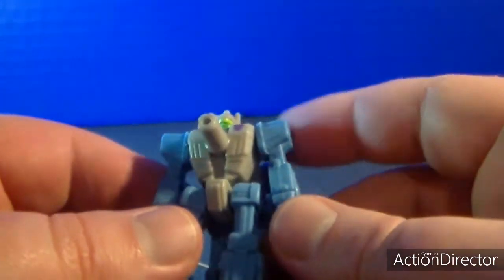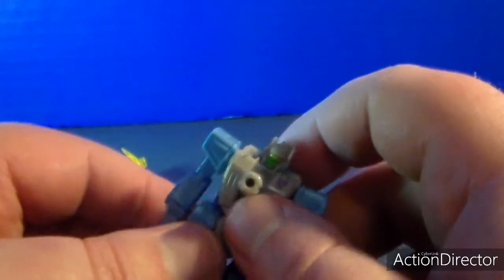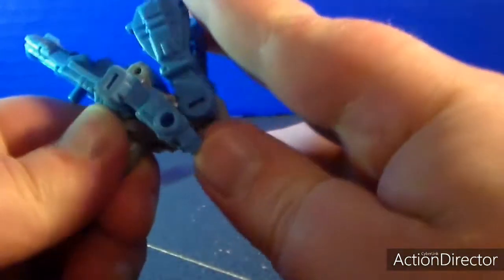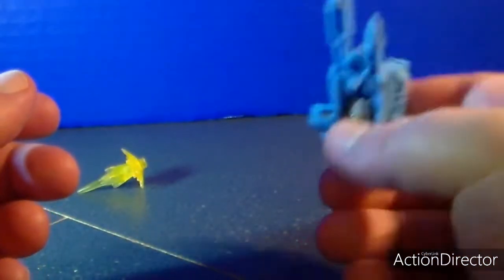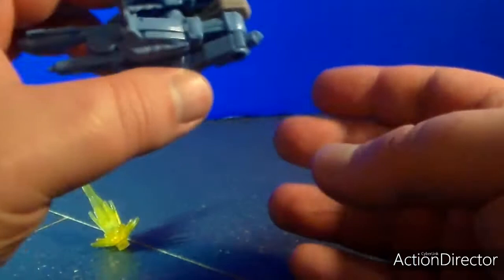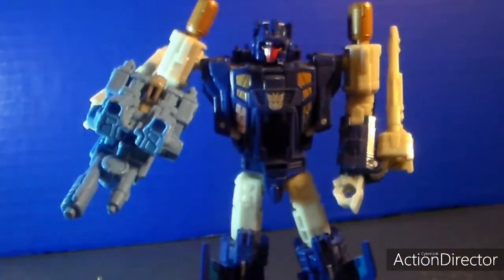Overall pretty nice. Articulation is nice — arms can rotate 360 degrees, go up, forward, and back. No head or waist articulation. Now let's see him in his gun mode — casually transforming him real quick. Here he is in his gun mode. The blast effects work on him perfectly fine, and you can see little holes on the back. If you give him to Trigger Happy and place him there, Trigger Happy has a gun and is officially a Target Master.